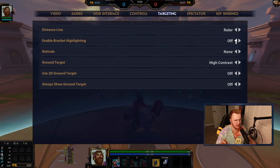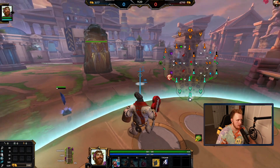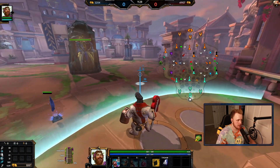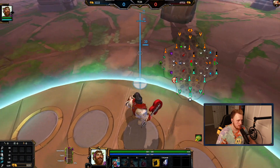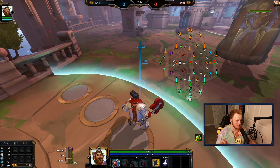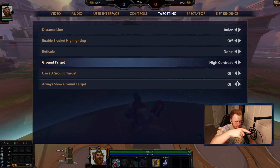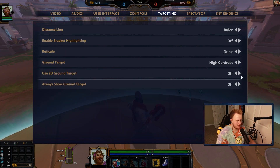Bracket highlighting I have off because I kind of know when I'm going to hit an ability, but I don't think it's a bad thing to have on. I don't have a reticle — I actually think it's worthless. Just turn ground target on; I think standard's fine too. I like being able to see exactly where my ability is going to land, especially for important Y-axis line abilities. Use 2D ground target — I don't know what that does, have it off. Always show ground target — have it off.